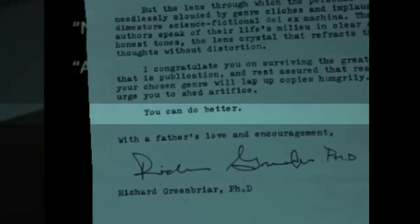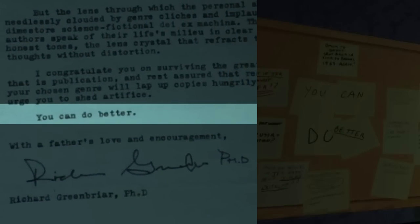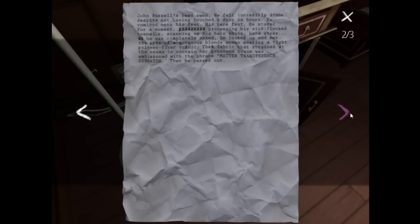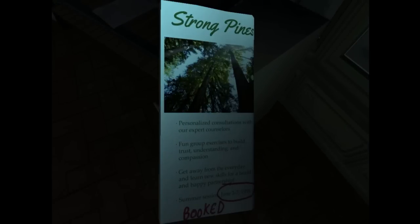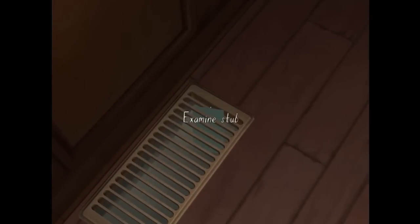Near the end of the game, you discover a letter in the basement from his father reflecting on his book, saying he could do better — the same quote that's on the corkboard. This sort of ties the pieces together: he overworked himself in an attempt to please his father, but this led to writer's block, which in turn led to an unhappy marriage as he was consumed with his work. Again, this is all deduced by items you pick up around the house — it was never told to you plainly.